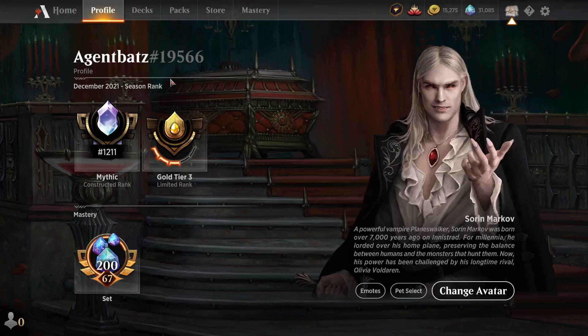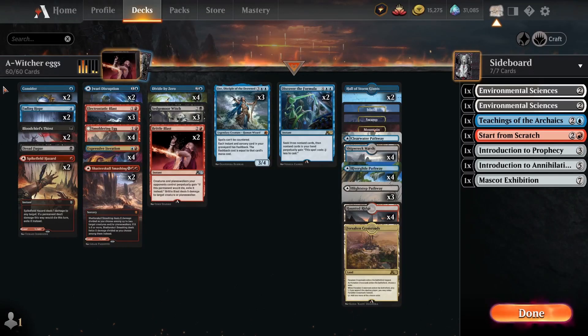Hi guys, my name is Agent Bat and we are mythic rank number 1211. So the deck tech for today is Alchemy, which is the Witcher's Egg. The theme of this deck is to play a lot of instants and sorceries and have creatures that care about playing instants and sorceries.